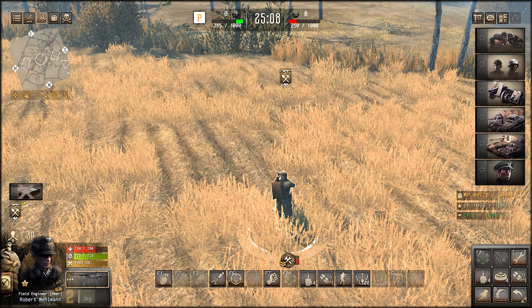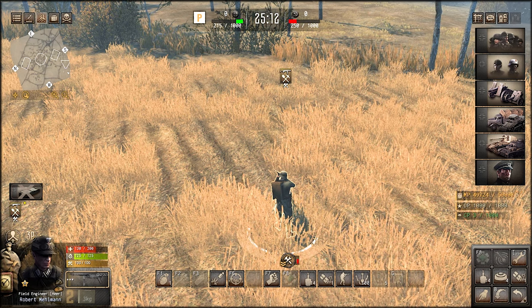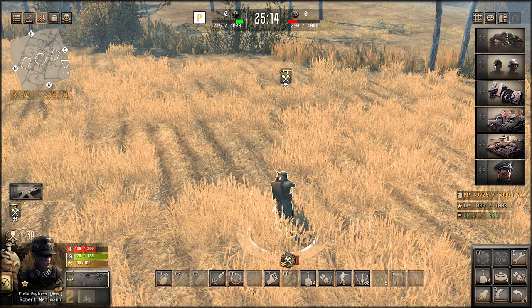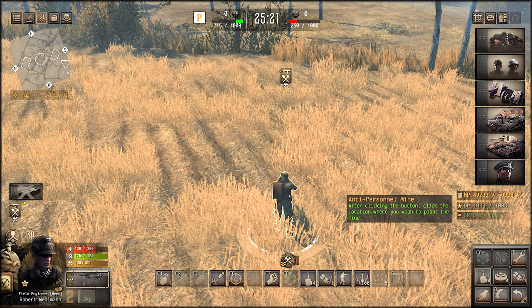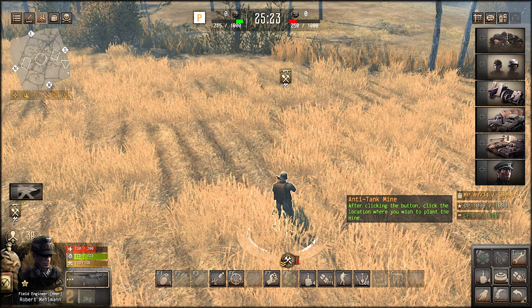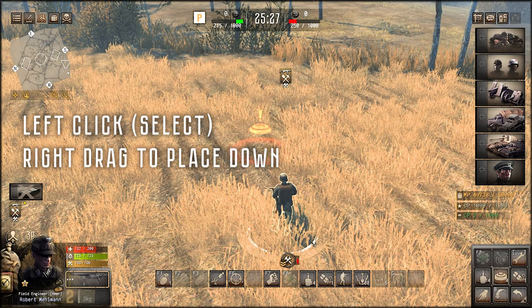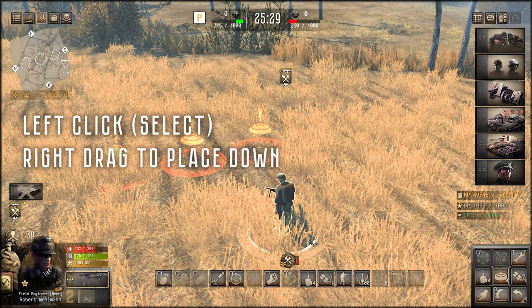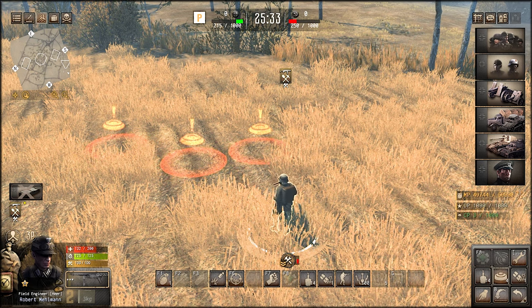Now let's go over mines. Typically, mines come with the engineering truck and can be equipped to engineers or any unit that has an inventory available. If you go to the inventory, you can see we have access to anti-personnel and anti-tank mines. You are going to left click, then right click and drag. As you can see, we are given icons to display where those mines will be placed.